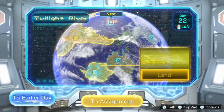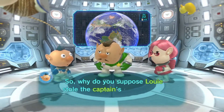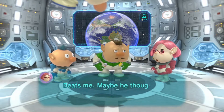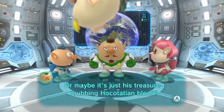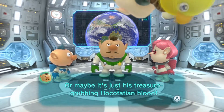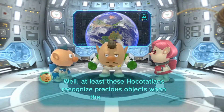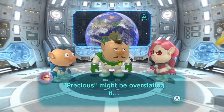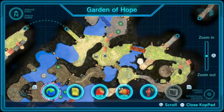We are going to be going to these other areas and clearing those out, but first let's talk. Louie's just floating. 'Why do you suppose Louie's still got the captain's rubber ducky?' 'Beats me — maybe he thought he could eat it, or maybe it's just his treasure-grubbing Hokotation blood.' Captain, please calm down on the racism. 'Well, at least those Hokotations recognize precious objects when they see them.' 'Precious might be overstating it.' Captain went on a little tangent there.